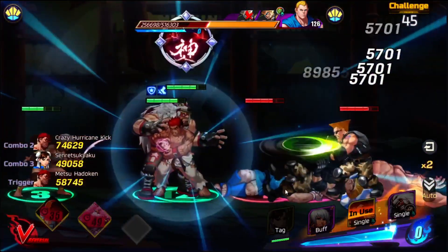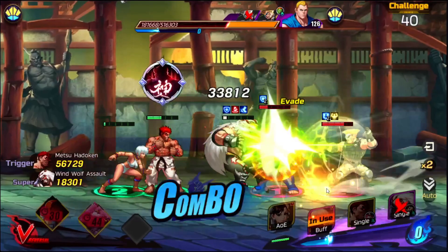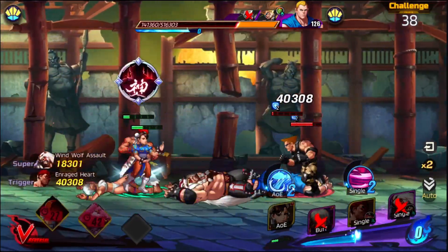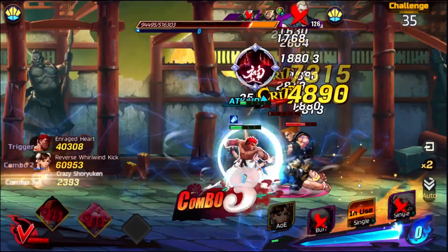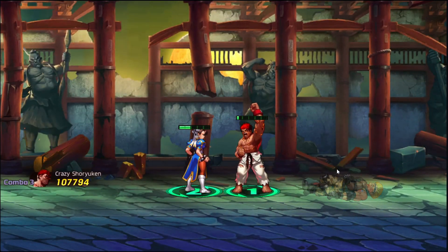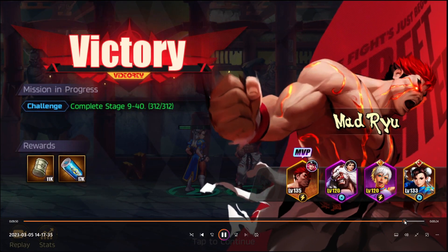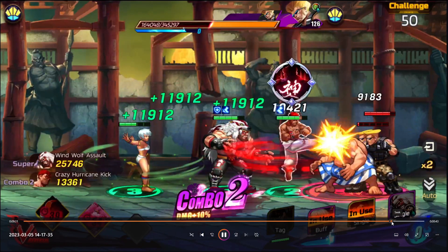Zangief is top tier for stage 940 with Med Ryu and Elena — they're a must. I use Lee in the back; my Lee is the most broken character in the game, she does so many crazy things. Look at this — perfect, they're done! This is how you beat stage 940.